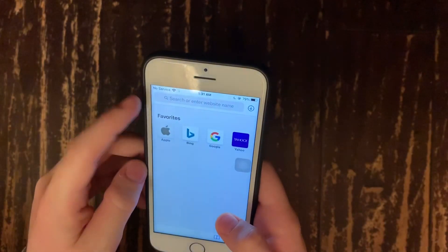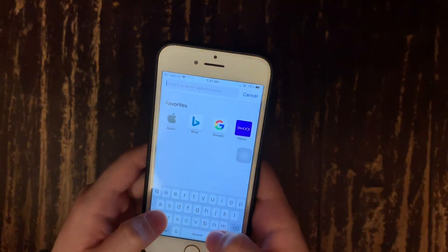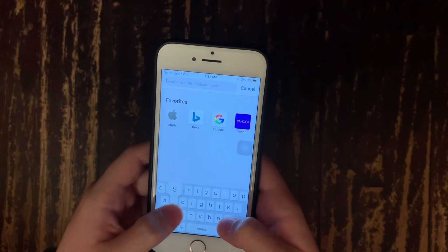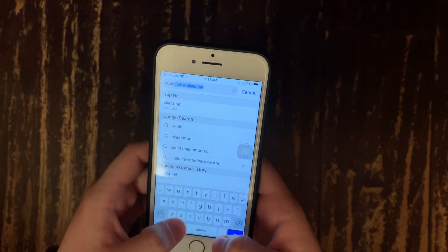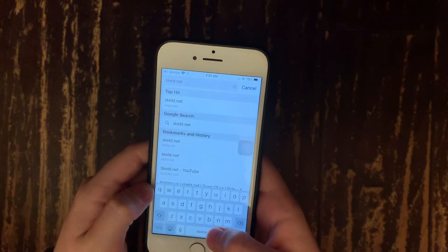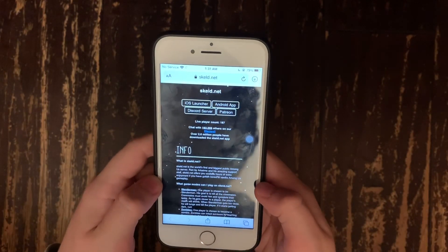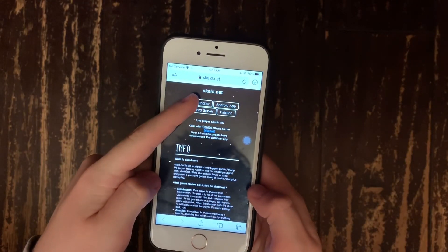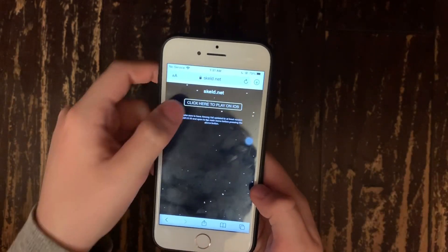So the first thing you're going to do is go into your browser, then type in skilled.net. Then it's going to take you to this really cool website. Click on whatever platform you're on at the top, then complete the following steps.